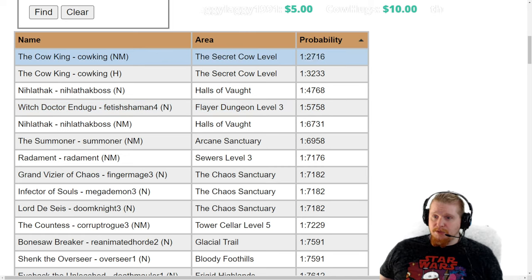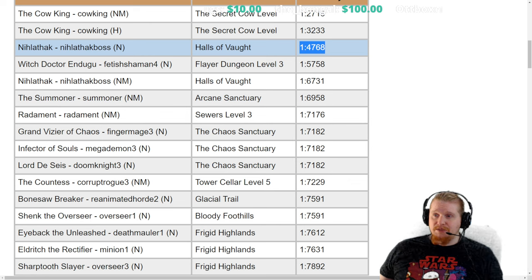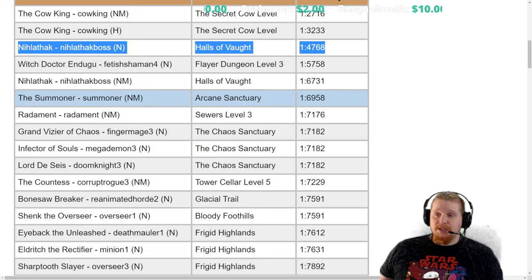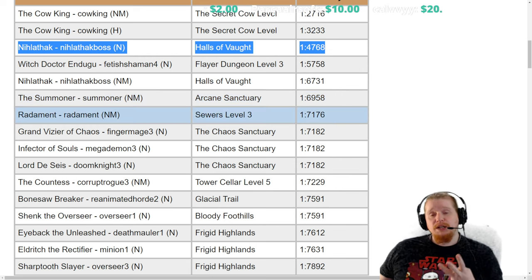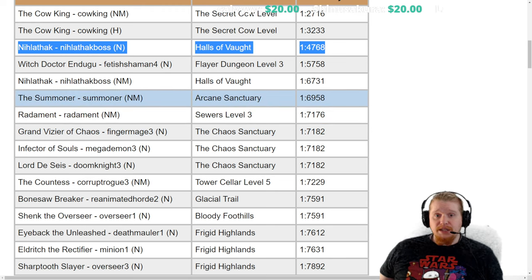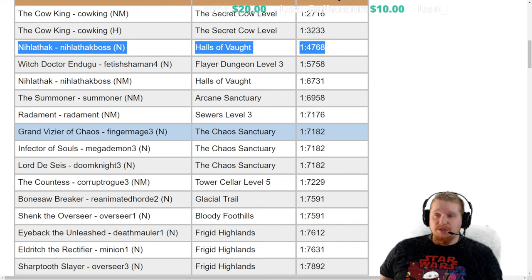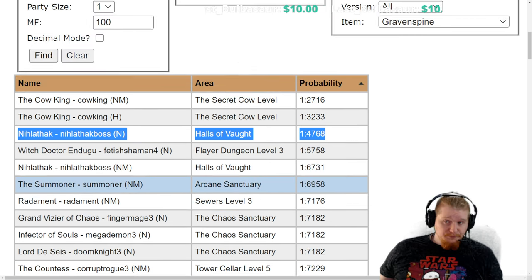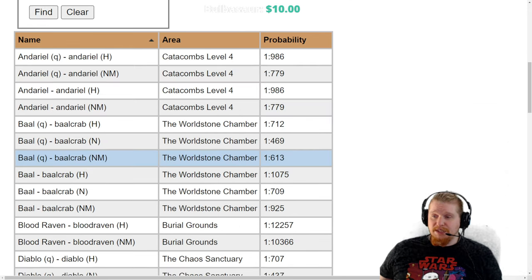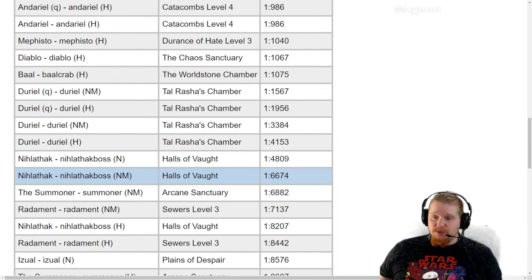Looking at super uniques, Nihlathak in the Halls of Vaught comes in at 1 in 4768, which might be a good option — he's actually pretty easy to get to. If you haven't seen my video on how to find Nihlathak, I'd suggest checking it out. There are only three variations to his room, and there's an exact wall feature you can look at to determine which direction he's in. Farming Nihlathak in normal difficulty is definitely a good option if you want this wand.